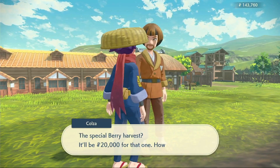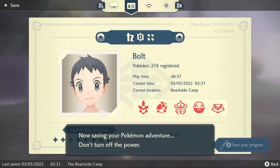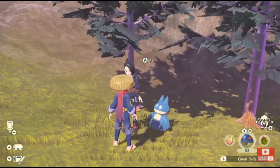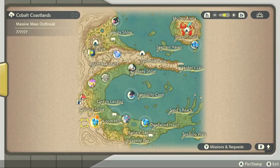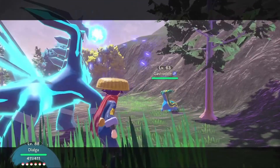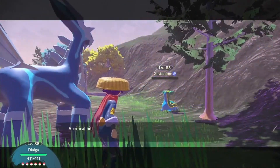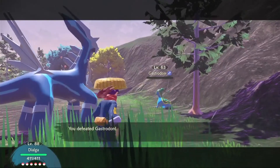In my opinion I recommend harvesting the Aguav berries, then try to find a massive mass outbreak. Save your game once you're at camp, give Mai 5 of your berries and see if there's a berry icon on one of the outbreaks. If there aren't any then reset your game, go back to Jubilife Village and try again. You're saving your game at camp because doing that will save your Aguav berries and basically you'll get those 5 berries back.